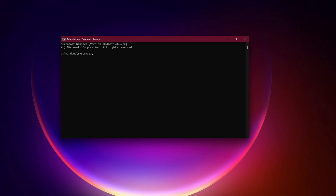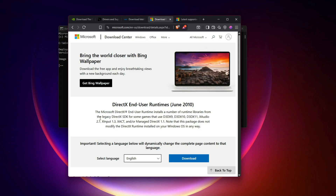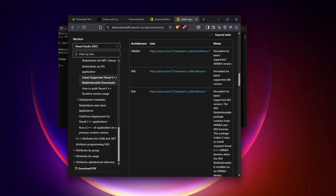Fix 5: Update core system files. Outdated system runtimes often cause GPU crashes. Run these commands: first, SFC /scannow; second, DISM /online /cleanup-image /restorehealth. Then install the DirectX Runtime (June 2010) from Microsoft's download page (ID=8109) and the latest Visual C++ Redistributables from Microsoft's documentation.